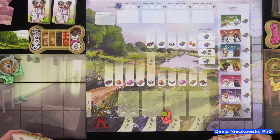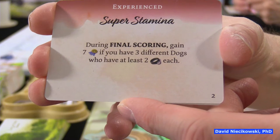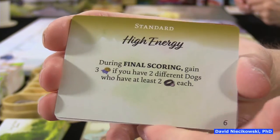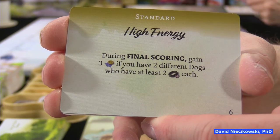You can walk a dog more than once, which I'll explain in a minute. Looking at our objective cards — typically you're only going to walk a dog once. If I go for this one I'll get seven reputation if I walk three different dogs at least two times each, but that might be too hard. This simpler one only gives three reputation for walking two different dogs twice, so I'm going to take the standard one.